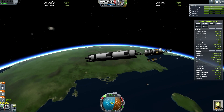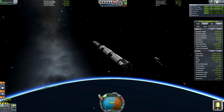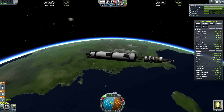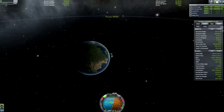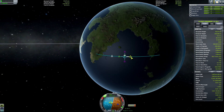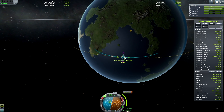We have successfully separated our fairings. We have pushed our apoapsis up to 95 kilometers above the surface of Kerbin. We're starting to pick up horizontal velocity and planning our circularization burn, and we're almost to the point where we have the Controlled Pairs Space Station in orbit around Kerbin with follow-on missions ready to go.